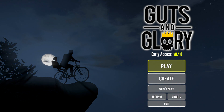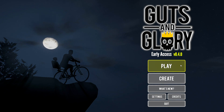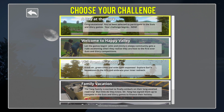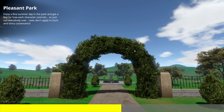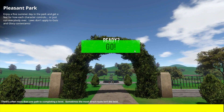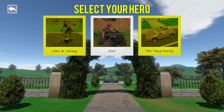So I'm playing this on Steam. I'm using a controller and we're gonna jump in. I'm gonna show you some of the stuff that I've played, and we'll also experience some of the newer levels that I haven't touched yet. When the game starts, you basically have a few different vehicles. You've got your classic — I'm gonna call it Happy Wheels — John and Jimmy. But there's also Earl, who drives an ATV, and the Yang family.